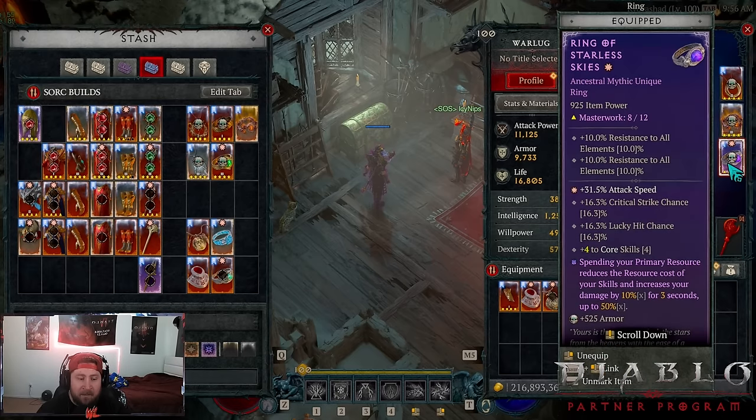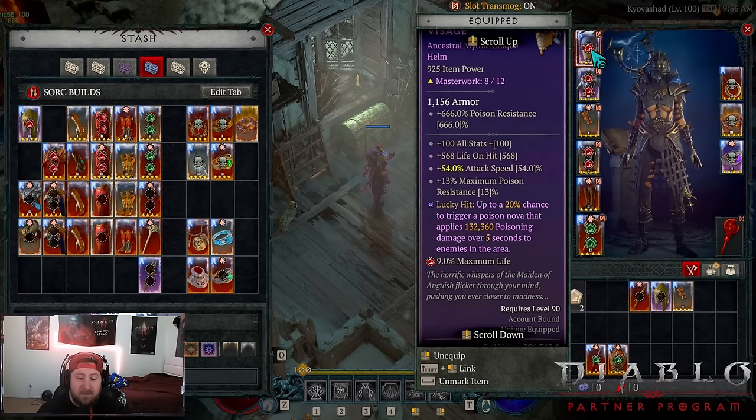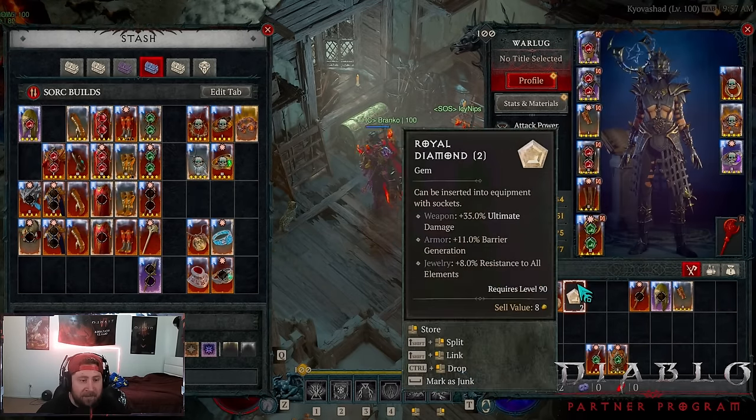Starless Skies helps with attack speed and lucky hit chance when spamming. Tal Rashas of course, and with Andariels plus Tal Rashas' facade the lucky hit chance to trigger the poison nova gives us all four stacks instead of three, which is fantastic. And of course Starlight on the amulet rounds out the gear.